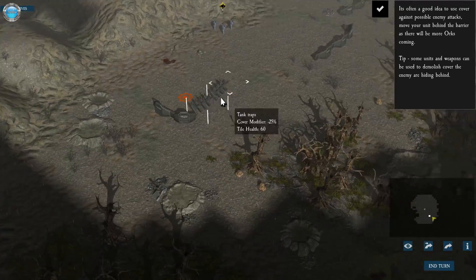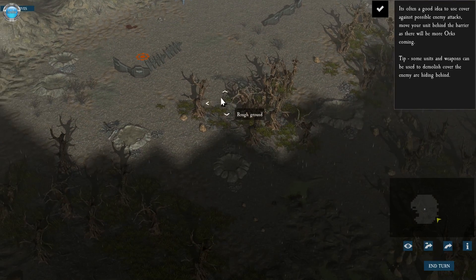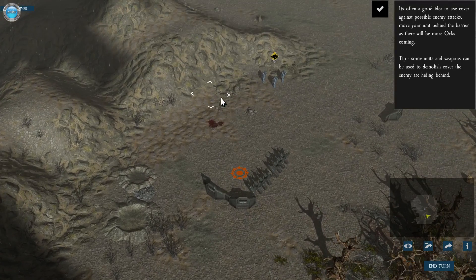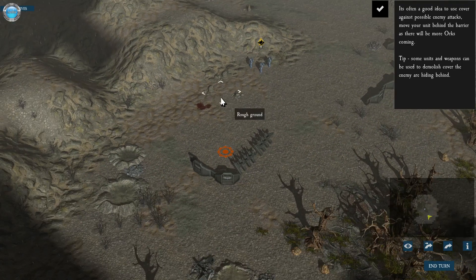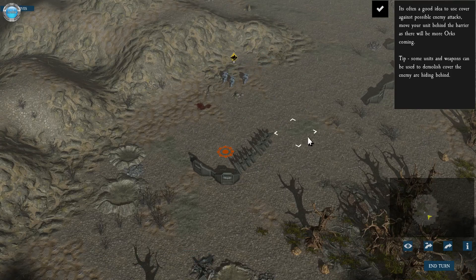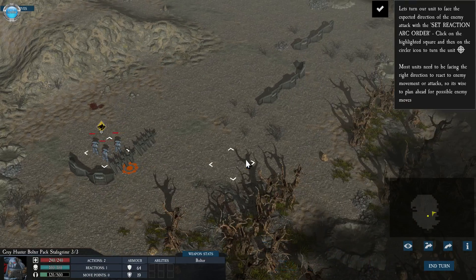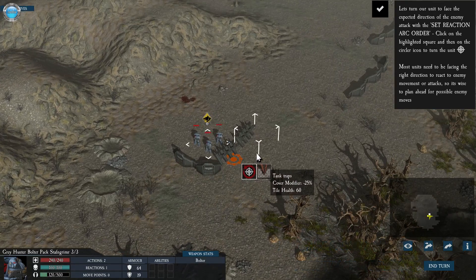Wow, nice - I like this touch. Five and two work, or whatever you need. Take cover - we take cover over there. So far it looks like a mobile game. Let's turn the units to face the expected direction.